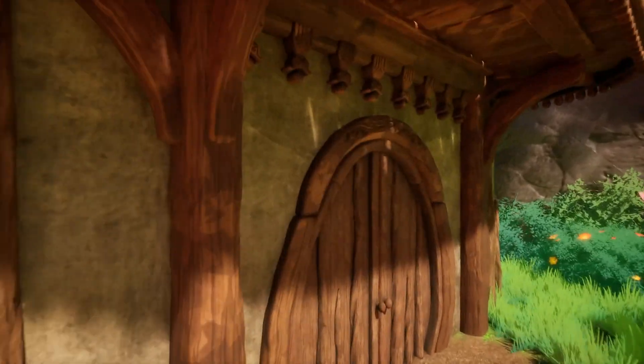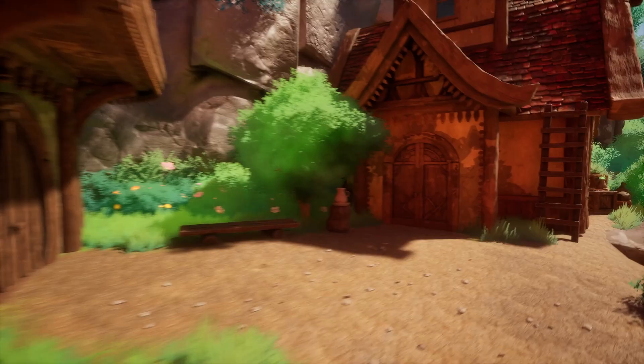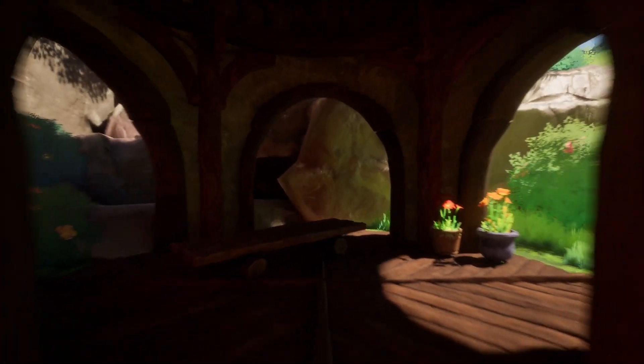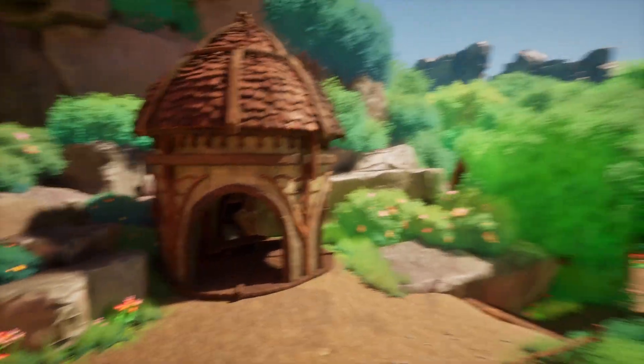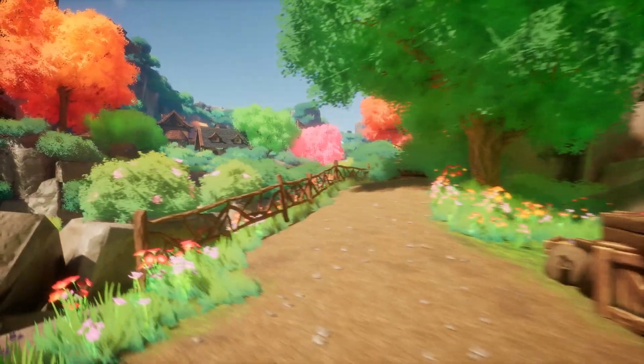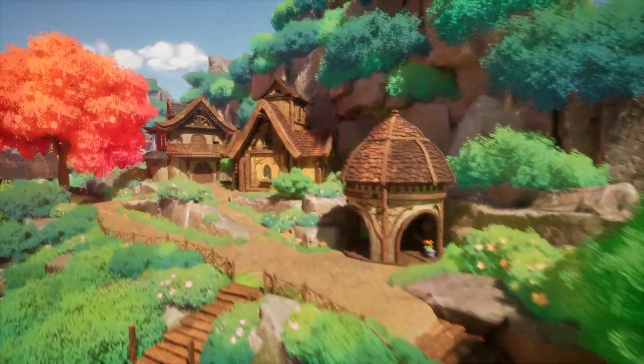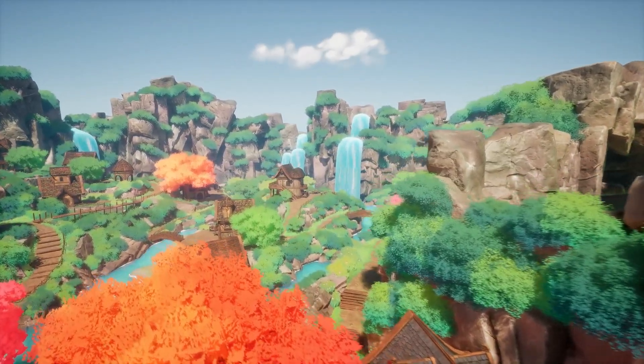Let's take a look at some of these buildings. There's no inside — unfortunately for a $700 MSRP you would kind of expect an interior. At least it's on Humble Bundle for only 30 bucks. None of the buildings have an interior, but they do look really nice. We have these beautiful rocks, beautiful cliffs, more waterfalls — the map just keeps expanding. I didn't even know the map was this big.